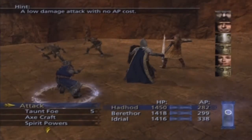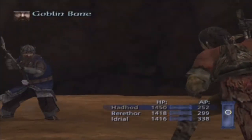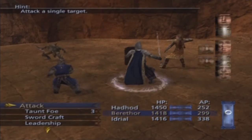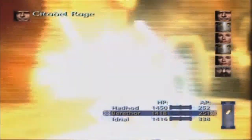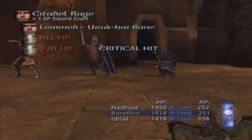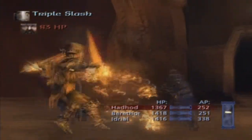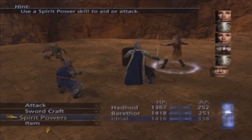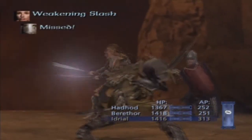You can see that we are on some stairs — they look really beautiful. You can't really see it right now because we are in a battle. We just learned the Yurikai Bane for Barathar. That is going to be a good attack when we come across some Yurikais later on in the game, but there are no Yurikais in Moria, of course.